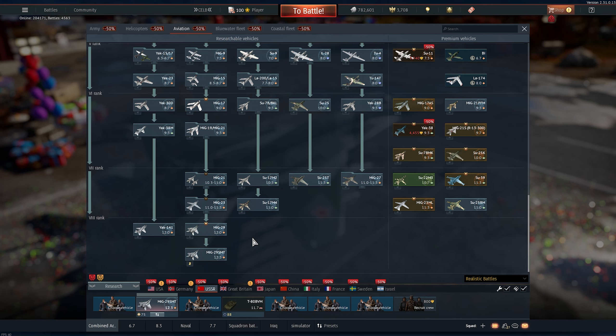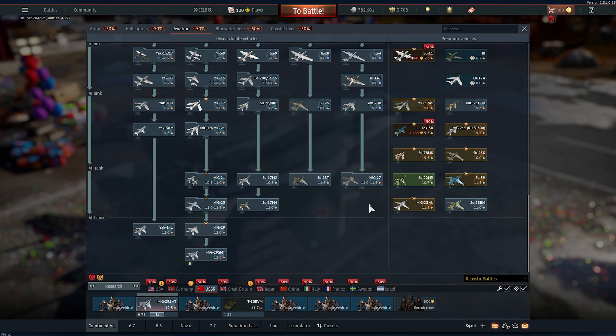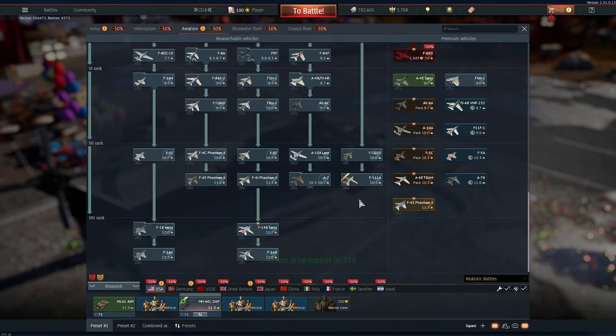I would advise you to buy talismans rather than premium vehicles. It's way more efficient and way cheaper. You can buy like three or four talismans for the price of one premium aircraft, which would normally be at a much lower BR — as you can see here with the Yak-38 for example.